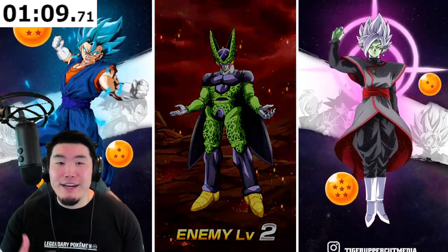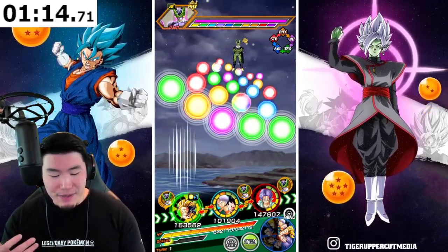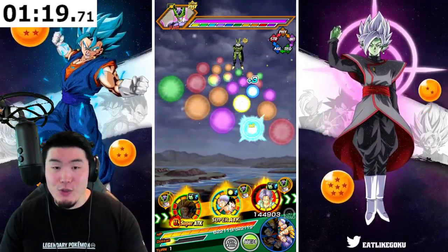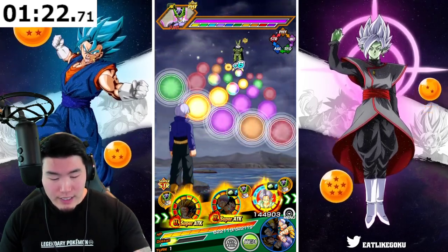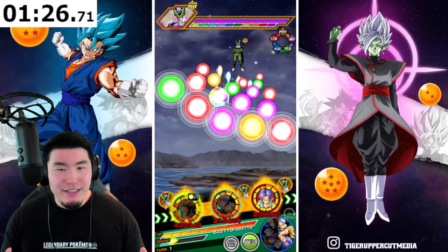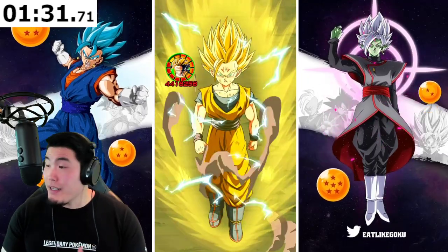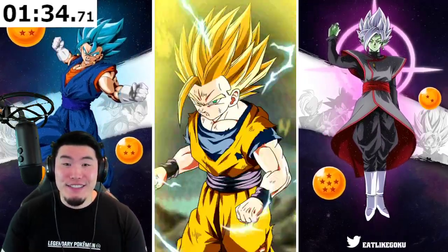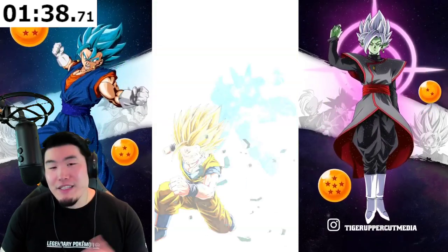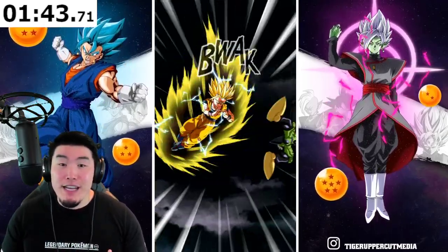Obviously it will get harder as we progress through the 10 levels, but you can't really ask for a better start than that one. We're going to get an 18-key Super for both of the LRs. The Gohan and the Goten and Trunks will hit pretty hard. That was quite a bit of damage though, so definitely got to keep an eye out on that. It still makes more sense to put the Gohan in the first slot, because Mighty Mask doesn't get much defense as a first slot unit.